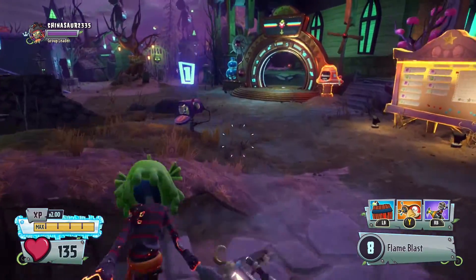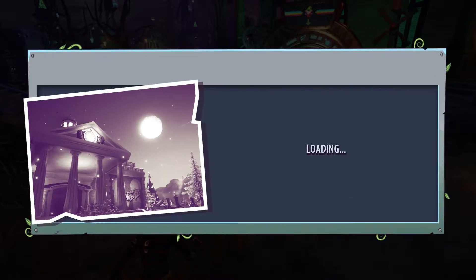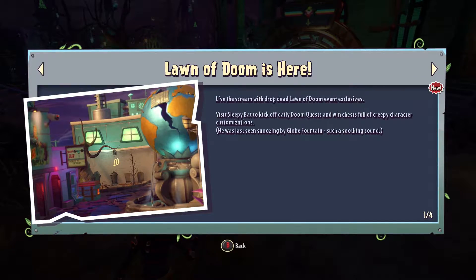What's in the mailbox? I think that might be the update for today. Yeah, it is the update. The Lawn of Doom is here. 'Live to scream — a drop dead Lawn of Doom event exclusives. Visit Sleepy Bat to kick off the daily Doom quest and win chests full of creepy character customizations. He was last seen snoozing by the glow of fountains.'